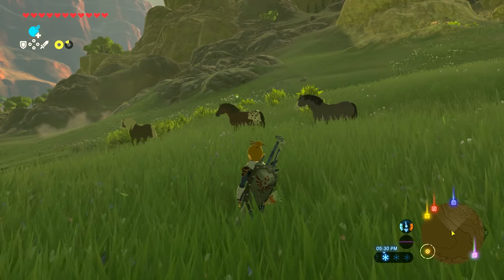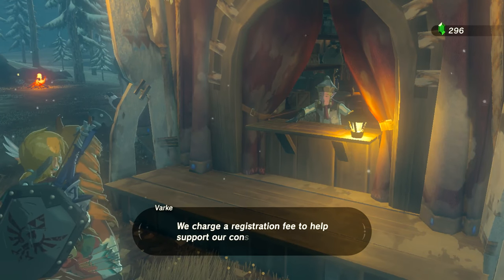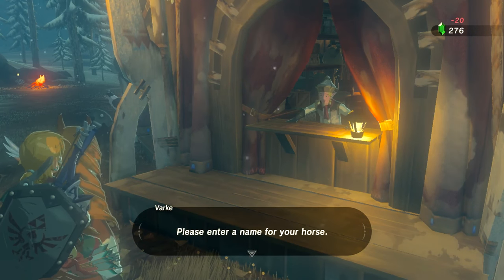Horses can pretty much be found in any open plain. Stats depend on the breed of horse and the color. Steeds that are one color have higher stats and are harder to tame. Horses can be registered at stables and saved for later use.